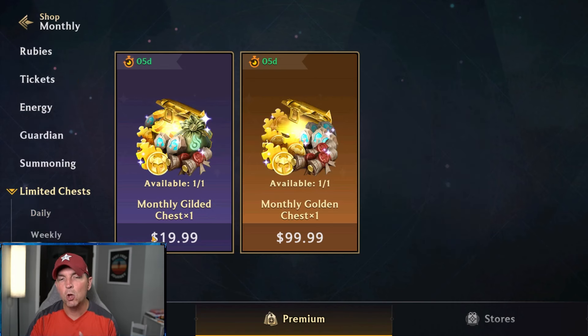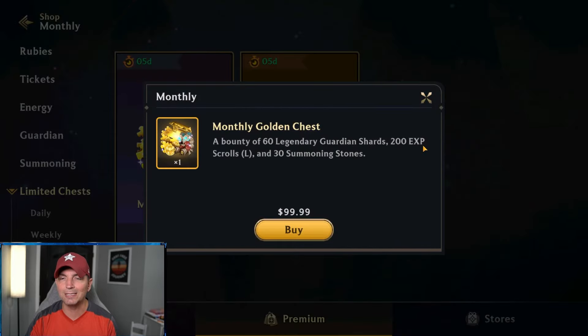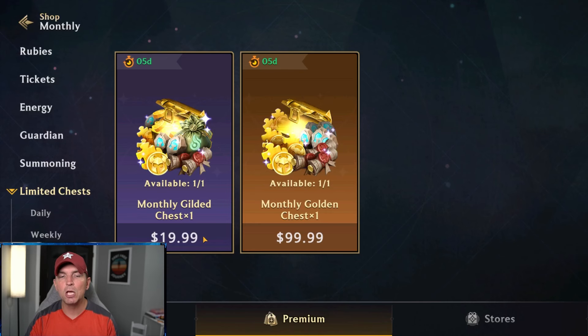There's a lot of stuff like limited chests where, if you look at the monthly chest, on the 20-pack you get 30, 110 out of the 100-pack you get 60, 230. Even if you bought this one five times over five months, you would get far more loot. You're not getting it up front, but you have to be really cognizant of what you're buying and what you're getting.